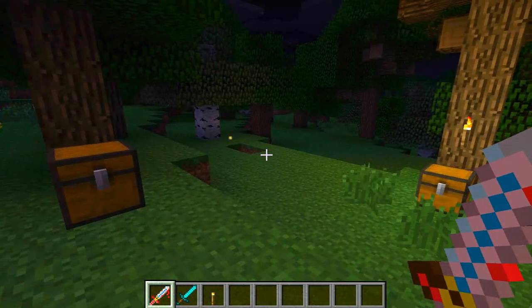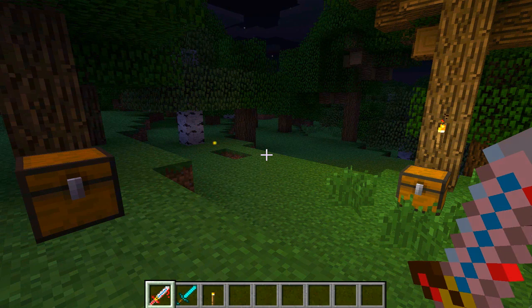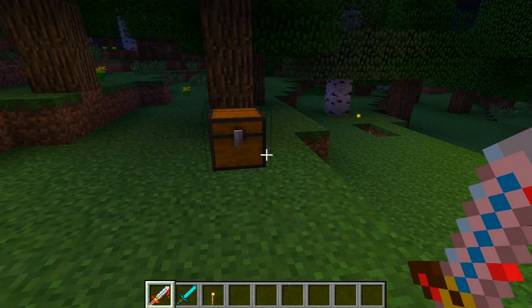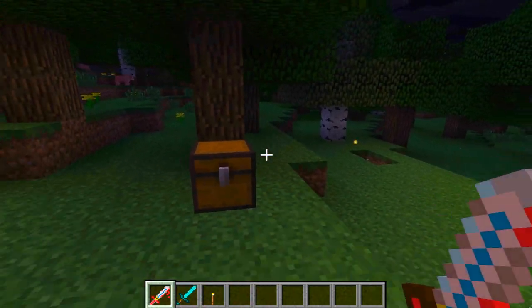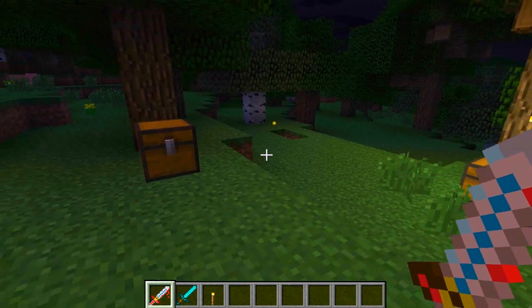A few more details about the Slender mod itself: the Slenderman can appear and disappear randomly but is always coming closer, which is really creepy. He can break torches, glowstone, redstone torches, and other light sources at will - so if you try to light up the darkness, he will come and ruin the party. He can also open doors and trap doors, so you can't really hide from him.